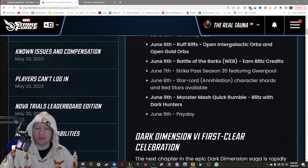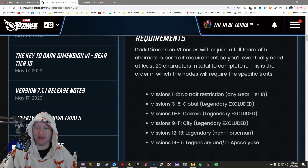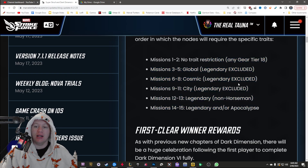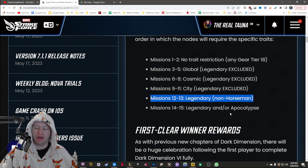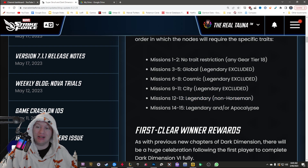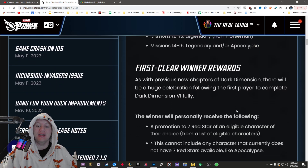So basically, normal Dark Dimension 6 stuff that we've already heard about. Legendary excluded, legendary excluded, legendary excluded. Non-Horseman legendaries, and then legendaries are Apocalypse. So this is going to be like Nova and whoever else you want to bring in. We'll probably have a couple more new Scourge characters before then, given how long it's going to take to get to gear 18.